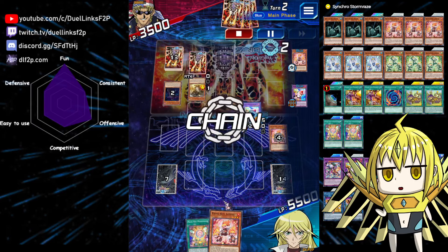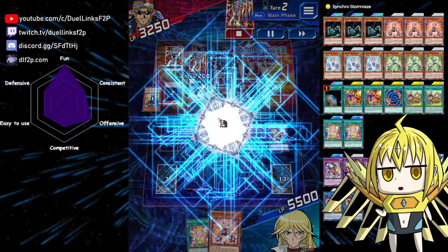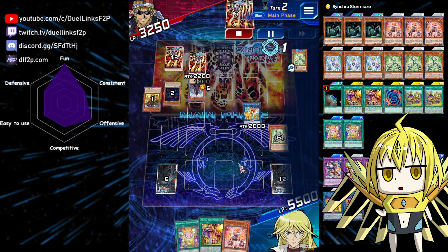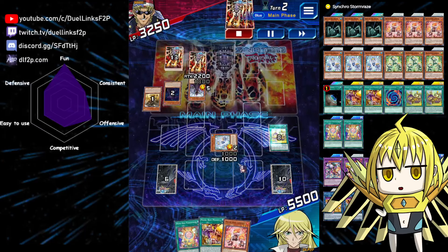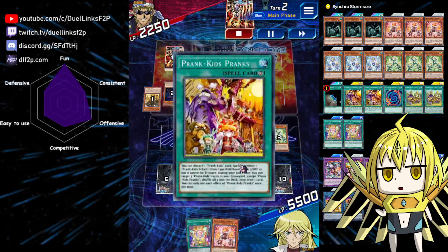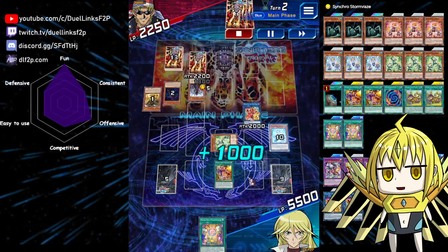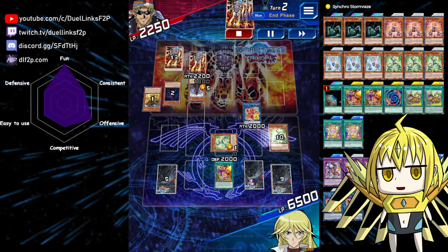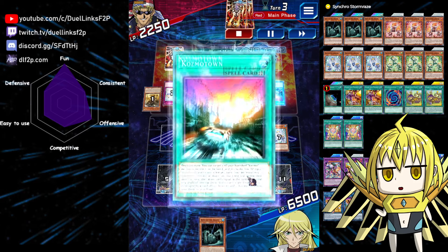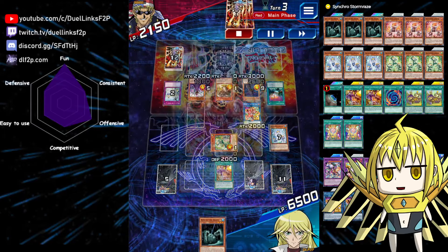We fusion summon Rocket Ride, do a bit of burn damage, and then attack directly. Our opponent will be making the monster negate, so chain blocking really matters in this situation. We grab back the Pranks using Doodledoo's first effect, and using its second effect we grab back two guys from the graveyard. He will negate in this situation but we still have access to the fusion spell we can use during our opponent's turn. Our goal is to make our opponent pay so many life points that they cannot pay any more — the monster negate has limited uses because he will eventually run out of life points.